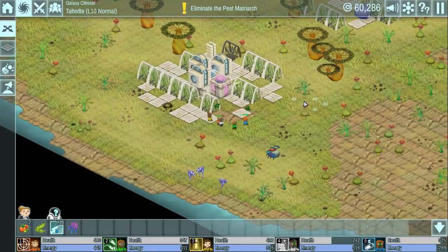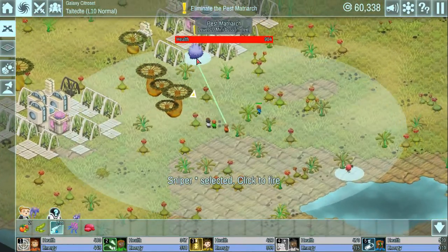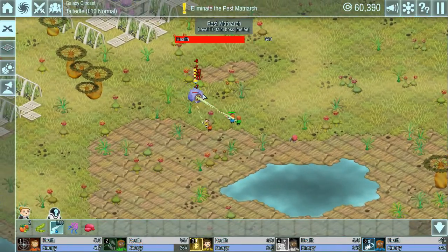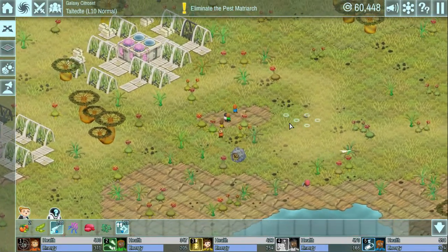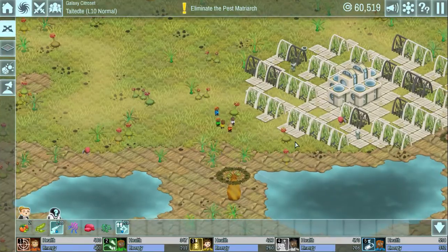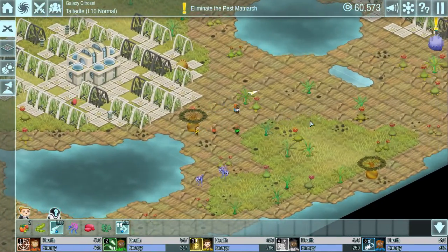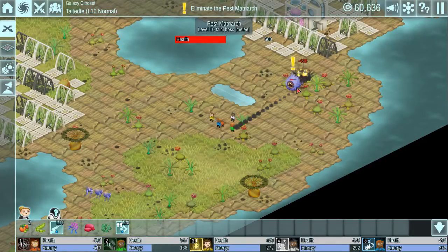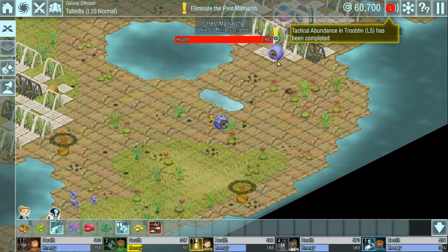We're going to head and eliminate the pest matriarch. Let's see if I can pick him off with long range. It's a level 10 one-star baddie, so that's not too bad. I've just got pest infestations - but just the matriarchs, not the pests. Everything else seems pretty peaceful on this planet. It's a nice planet - I'd like to live there! We're giving the first two shots away and then we spawned in the boss.